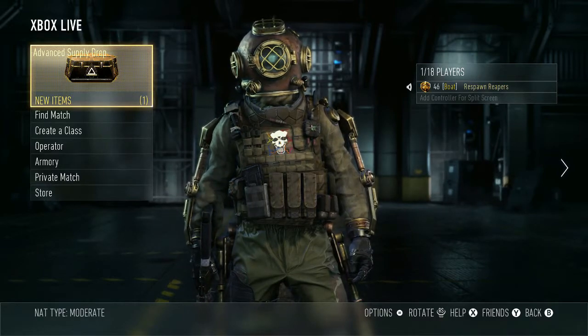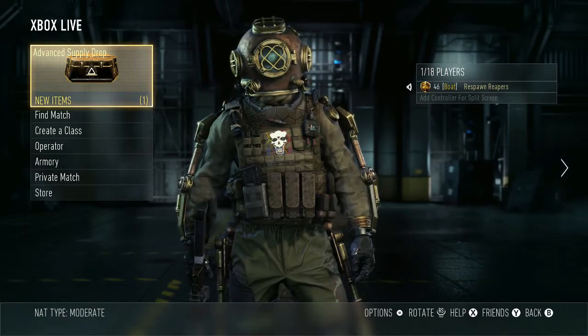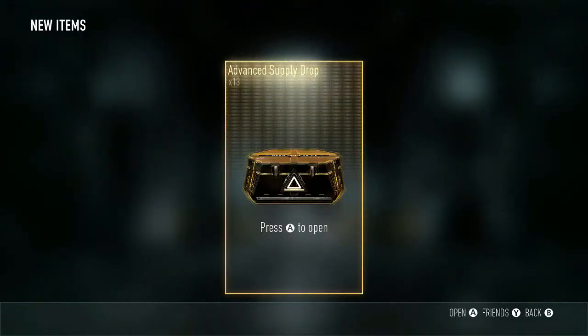What is going on everybody, Respawn River here, today bringing you an advanced supply drop opening. I got 13 of these bad boys, so we're actually gonna try getting some of the new weapons that came out today — a World at War gun and another pistol from World at War. I don't know why they put the pistol in there; if you're gonna put a pistol in Call of Duty, you better make it good.